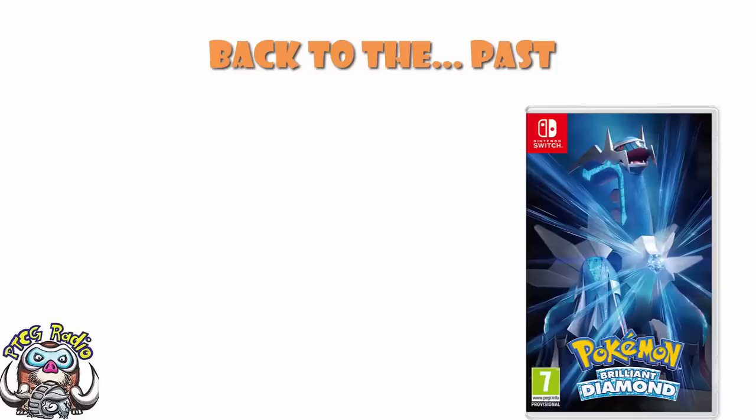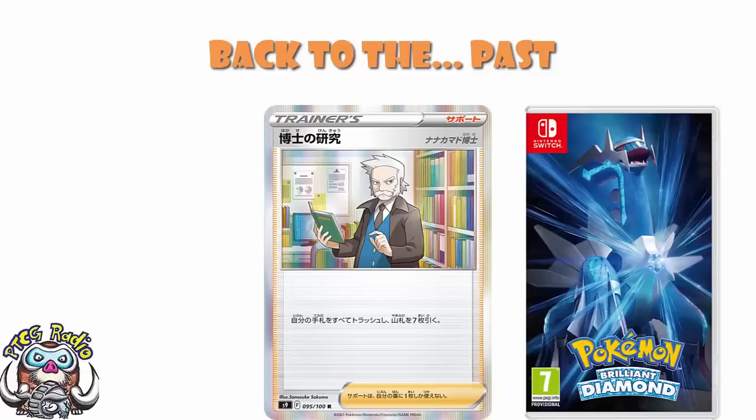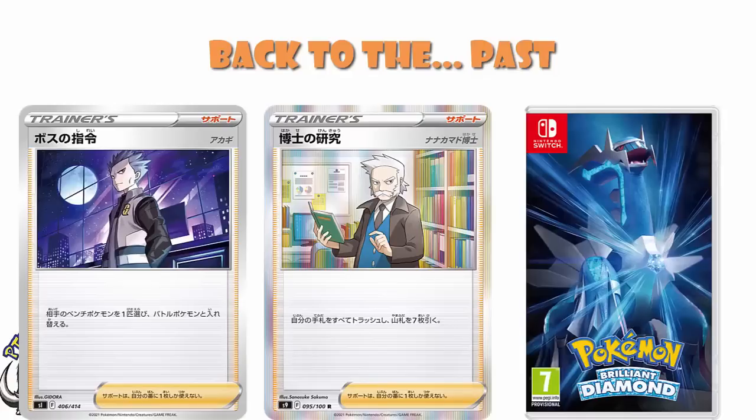I've already shown you Arceus V-Star and Arceus being the cover Pokemon. I've already shown you that Rowan is coming around as the new Professor's Research, and Cyrus is coming around as the new Boss's Orders. But now we've got all three of the first partner Pokemon and the Champion coming back in this particular set, and that should tell you pretty much everything you need to know. Pokemon TCG is going full Gen 4 and they don't care who knows it.